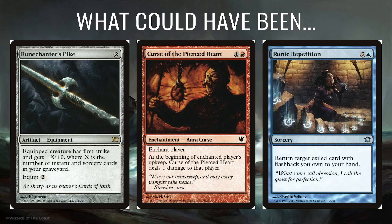I was thinking Runechanter's Pike would have been good here. A 2-mana artifact equipment: equip a creature and it gets First Strike and +X/+0, where X is the number of instant and sorcery cards in your graveyard — which is 100% what this deck wants to be doing. Put it on any of the creatures and it's almost certainly going to become a really big threat, and it's really cheap to cast and equip. Even if it were just giving +2/+0 and First Strike, I think it's pretty good, and obviously it just grows from there.